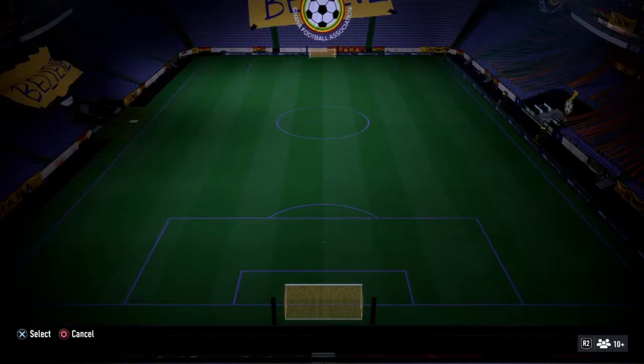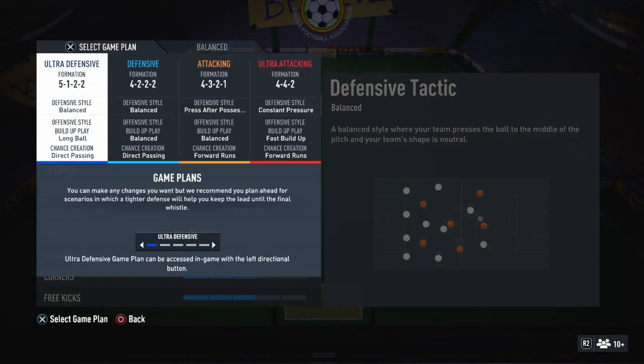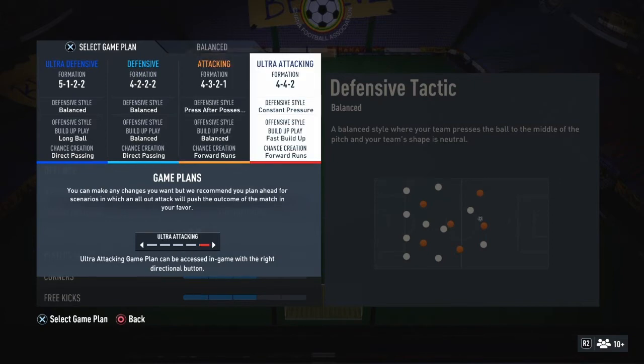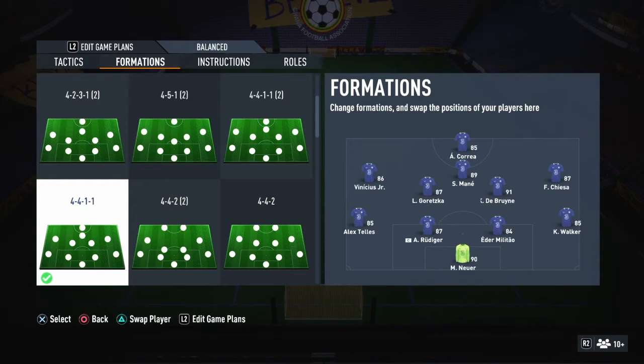So these are my tactics, you're gonna see on your screen right now. We've got four tactics: the 5-2-1-2, the 5-1-2-2, the 4-3-2-1, and the 4-4-2. Now this 4-4-2 formation here is just to get into the game — I don't actually use it as my main.